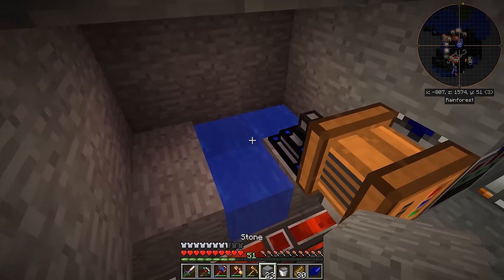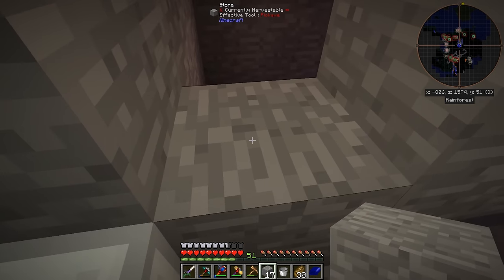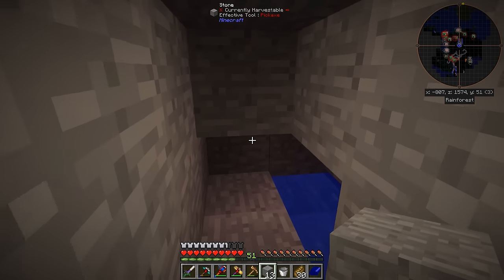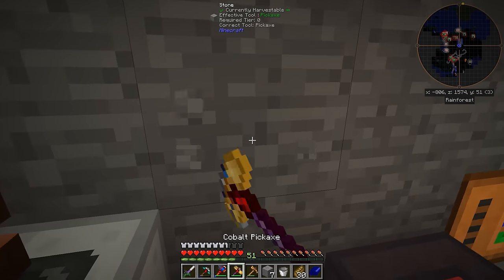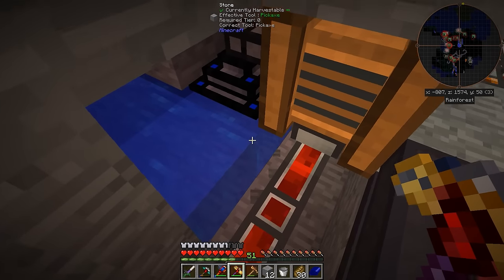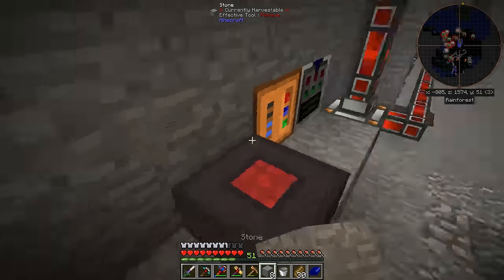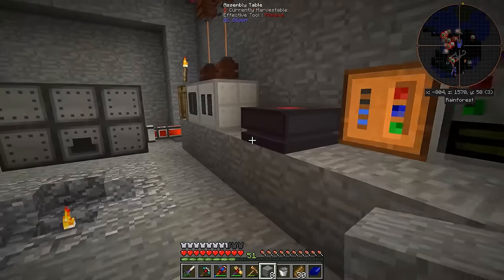We'll get that to come across. I think we'll just block it off and call it good. Except I forgot to do something very, very important, and that is break that block so that it's actually an infinite water source. There we go. And that way this thing fills up with water automatically, and I don't have to keep refilling it every time I craft something with it. So that'll make my life a little bit easier.